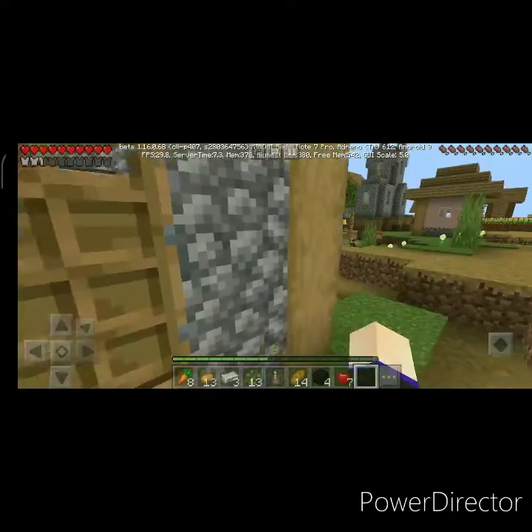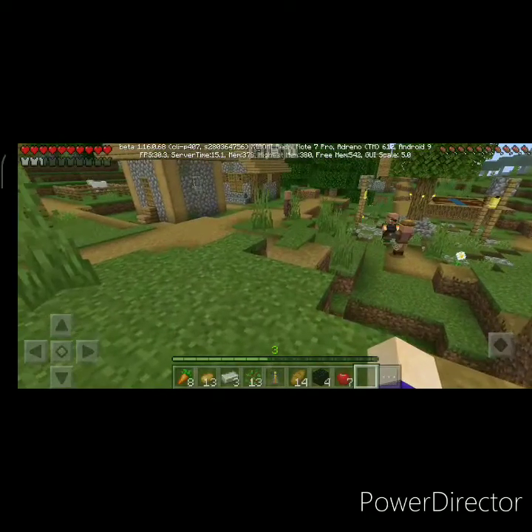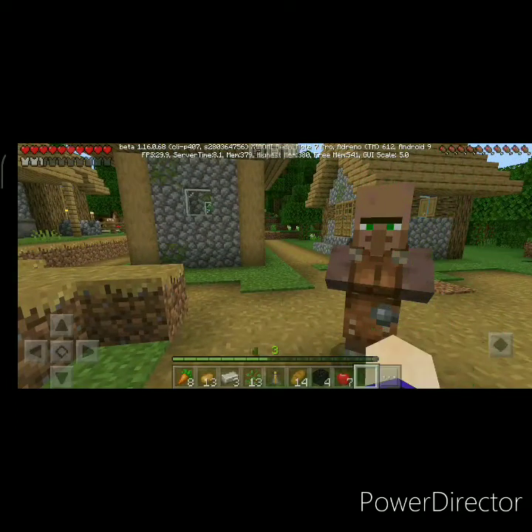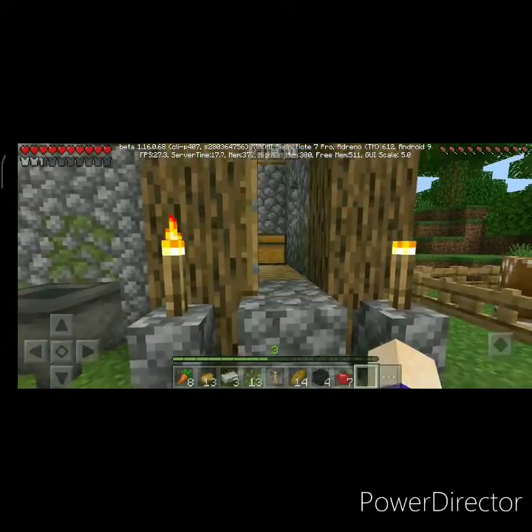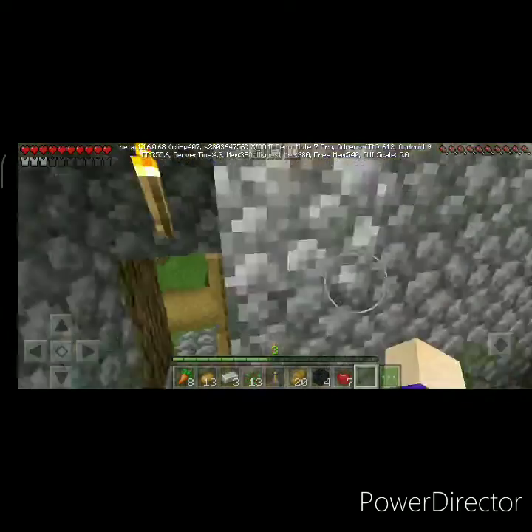I think there are a few villagers only — I can see four of them, and one of them is a fisherman. Let me check the trades — leather worker, leather tunic dyed. As you can see, one leather tunic for one emerald. I don't want to trade because right now I am a bit poor. Leather cap for one emerald also — nice. I like to raid them but I think they will run away.